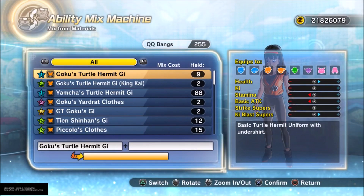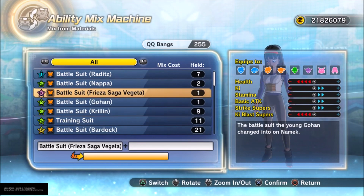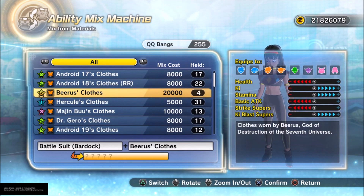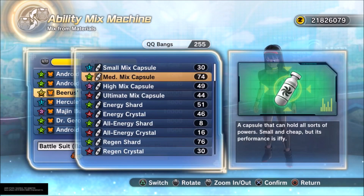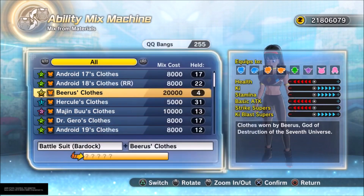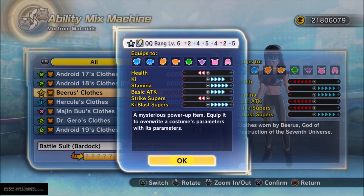You go back over here to CapsuleCorp and go to the little mixing robot. After you do that, you just do the same thing. You don't necessarily have to put the exact same thing I have, but this is a very popular mix right here. As you see here, I got a level 6 QQ bang. Not the greatest one, but it is a level 6. You don't want any QQ bang that gets you minuses like that.